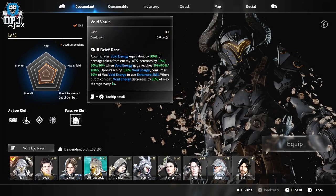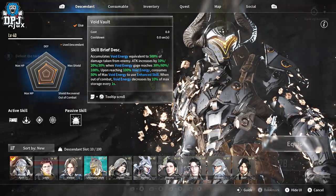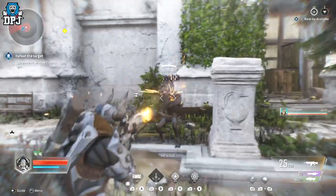His passive skill is called Void Vault, and it sees him accumulating void energy which gives him many benefits like increased attack power and so much more. Ax is 100 percent based around and similar on almost every level to the standard Destiny Titan.